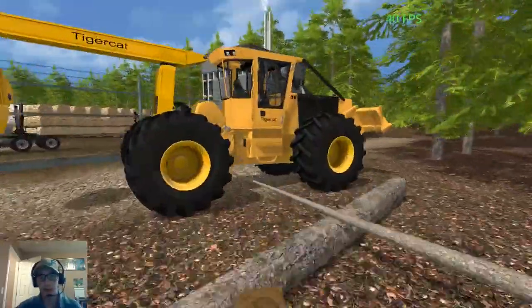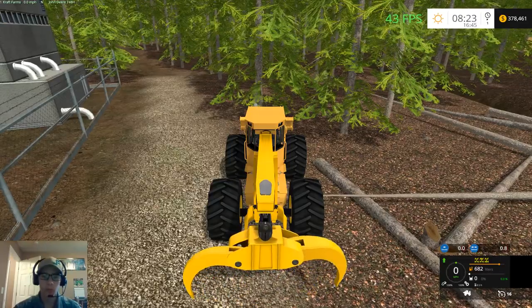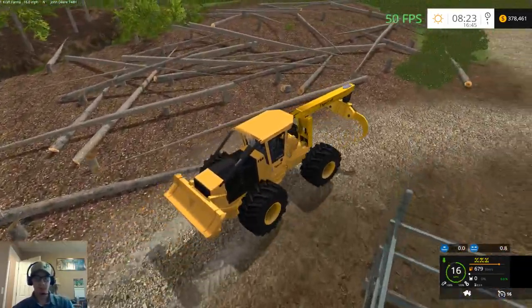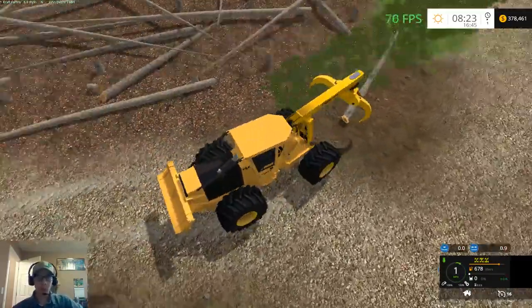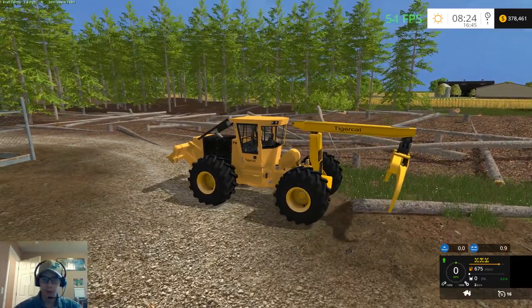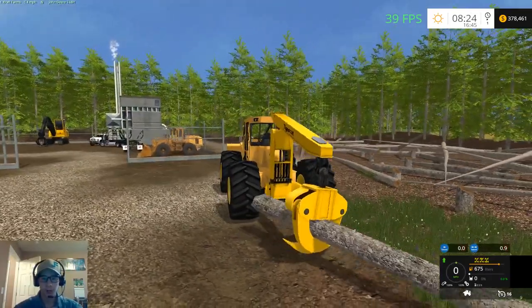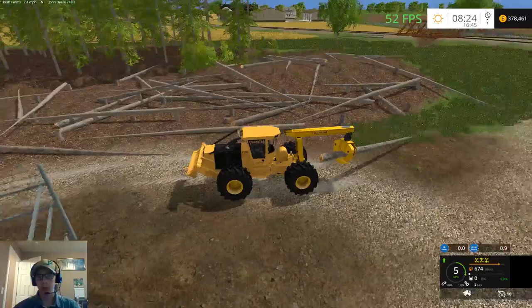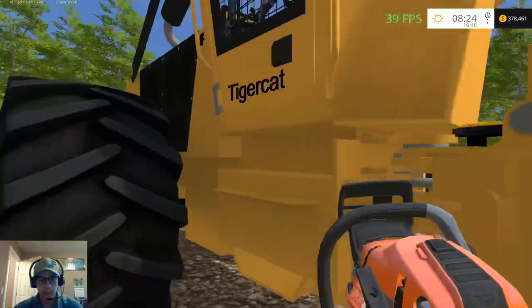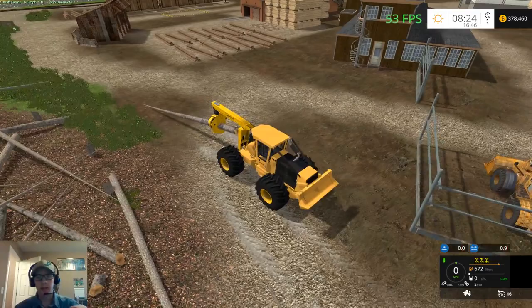We're going to go ahead and hop in the skidder, get it fired up, and get some logs moved out of the way. Not sure exactly where I'm moving them to right now, but we'll move them somewhere. My idea is to just make a giant pile of logs and then sit and unload them from there. As you can see, there's still a little bit of limb on here yet, so whatever hasn't gotten limbed will get done.